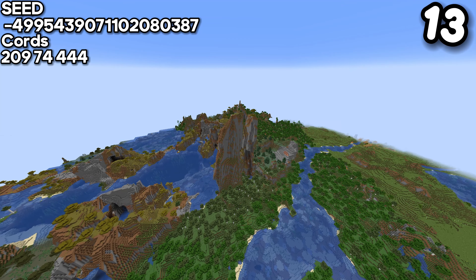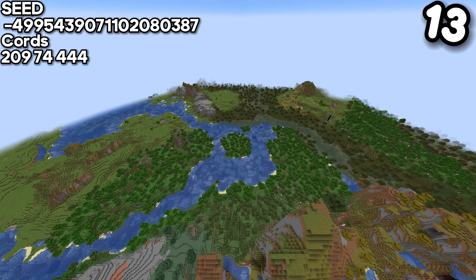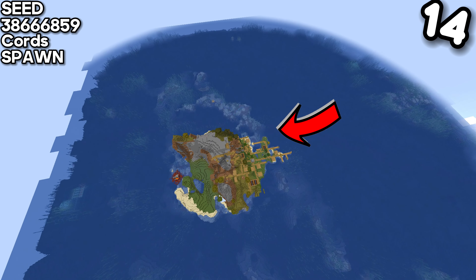For the thirteenth seed, we have twin hills which look quite amazing and reflect towards this circular island where you could make a house or something more creative.